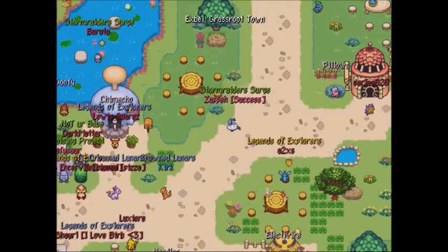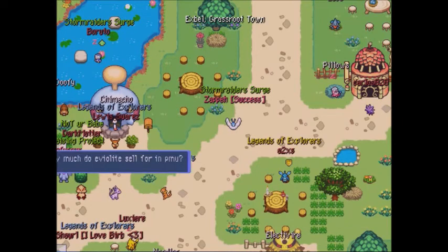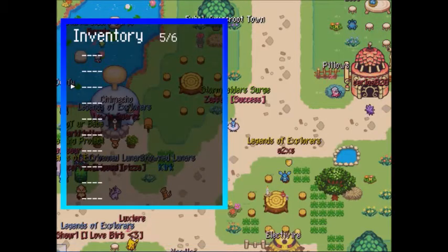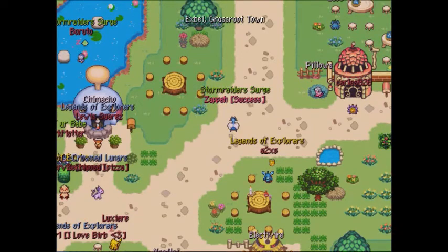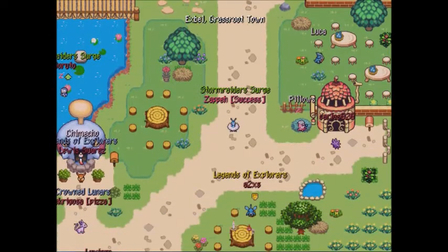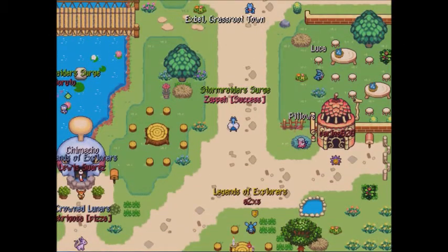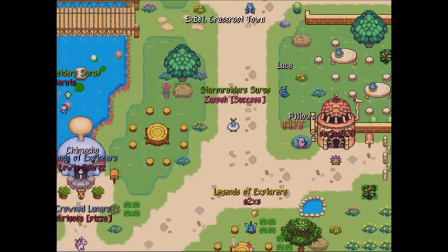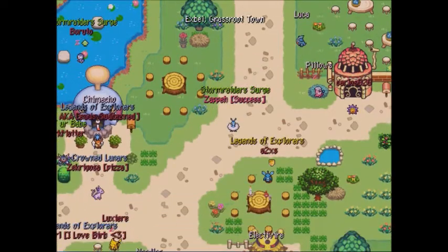When you hit Master 1 Star rank, which is 17,500 points — or 4,000 after you get Master rank — you will get a sixth inventory page. You will be able to carry around 60 items when running dungeons, which is amazing. An extra slot means extra items like max ethers, apples, big apples, big green apples, big yellow apples — you can carry more now and it feels great.